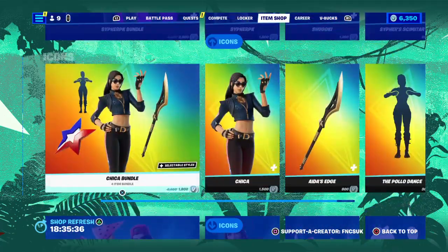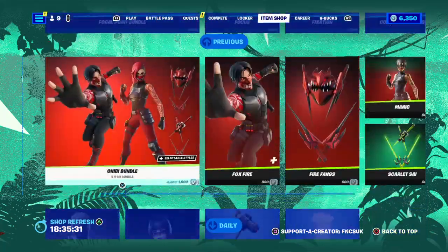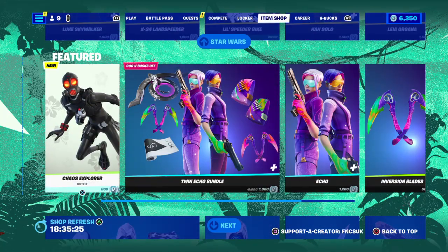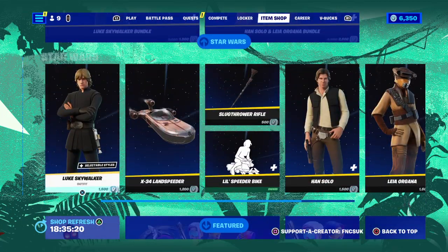For some strange reason, the brand new emote has been separated and put up to the top of the shop. So, what's new and what's returned: the Star Wars circle of items has returned, and the Chaos Agent has returned.